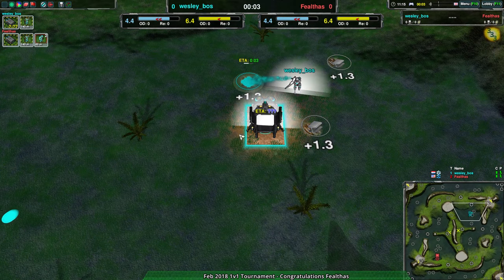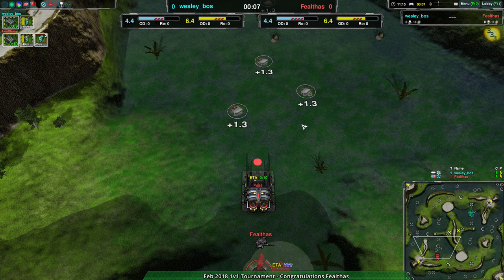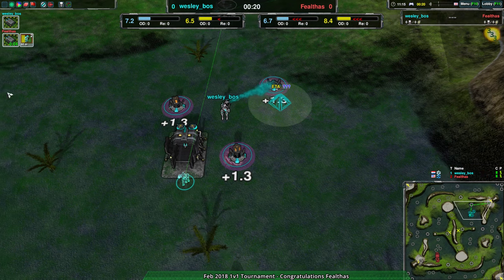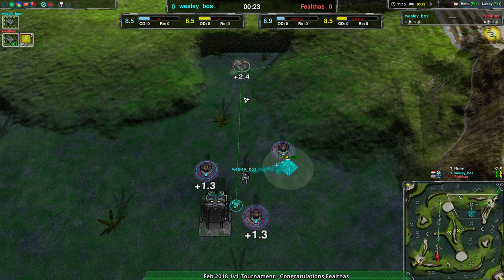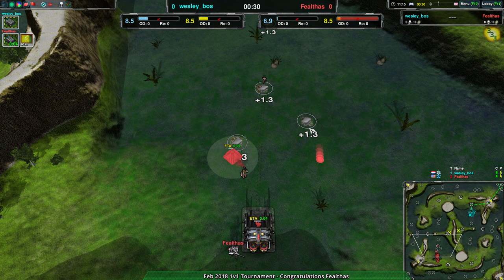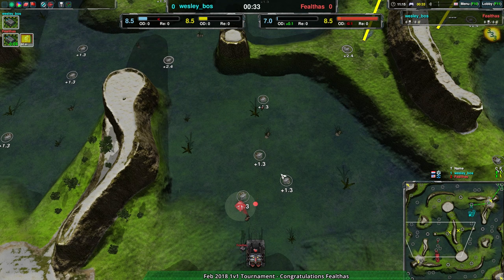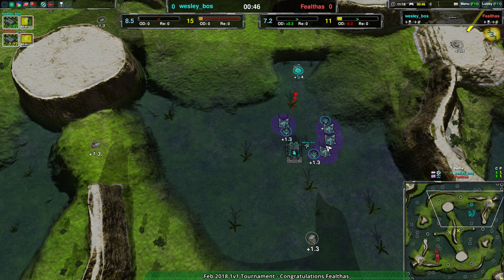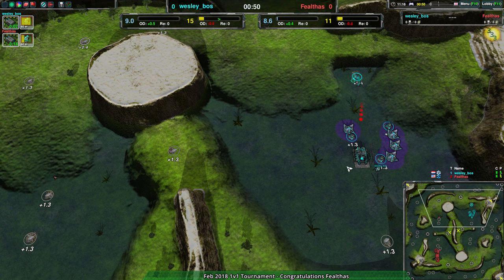Wesley going for the Cloakibot Factory, and Faelthas as well, which naturally makes sense — everyone's going for Cloakie these days because Cloakie is strong. There's nothing wrong with the Cloakibot Factory, it's just become a little bit overplayed. It's a good factory with a lot of good opening options; glaives are very strong. Even with some of the nerfs — the Ronin got nerfed a little bit, slowed down or projectile speed increased — Cloakibot is still powerful.